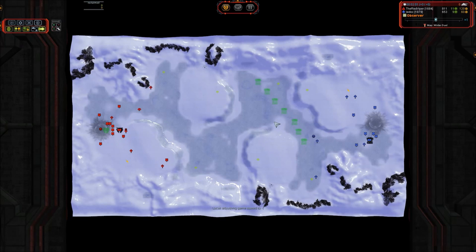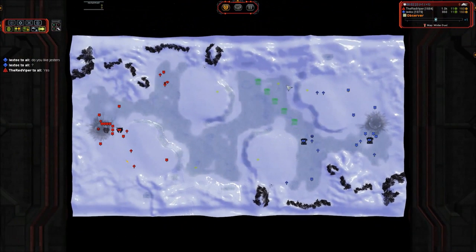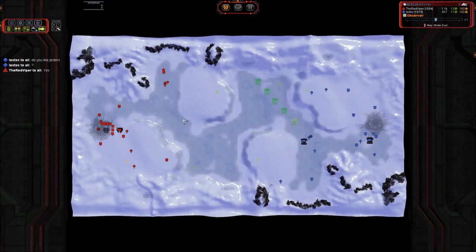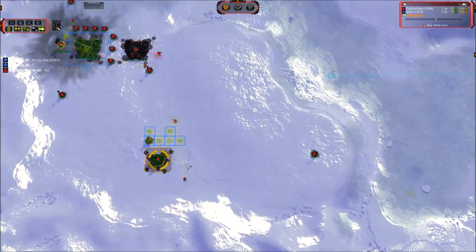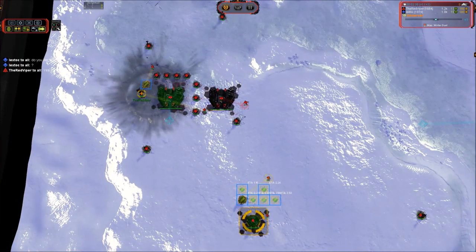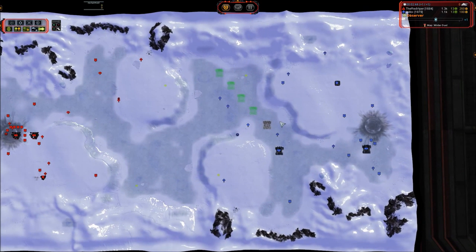Right off the bat, I noticed that Lextok has a ton of land factories queued — more than he could possibly use, because there's just not that much mass here. So I think he is going to end up overbuilding factories, but maybe he'll get some good unit production out of it if he turns all of his reclaim, 100% of it, into tanks. Maybe that will save him. And on the left, we're seeing a much more reasonable two-land factory build, going for power and the hydro, just setting up a normal build. No error from either player as of yet.